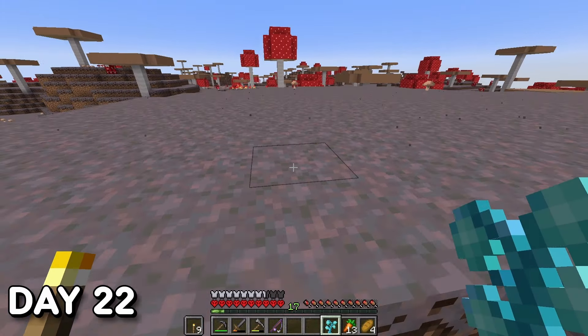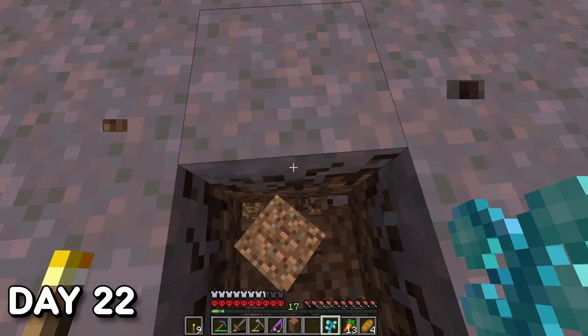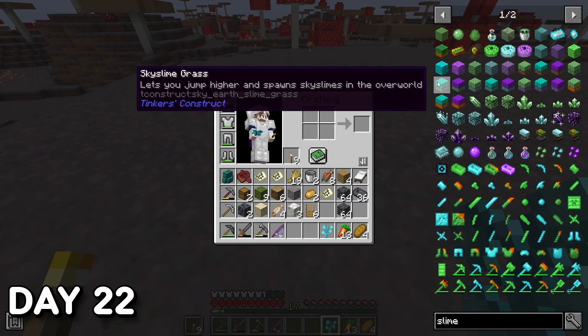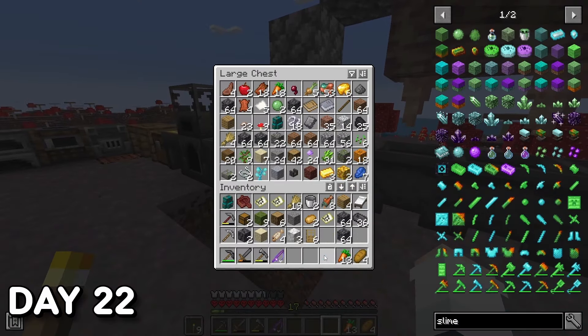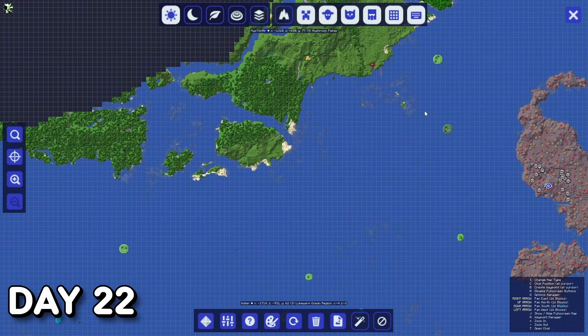Day 22. From all the looting I'd done, I found a Skyroot Sapling — if planted, it would provide a slow but nice supply of sky slime for Tinkers. Unfortunately I couldn't grow it without slimy dirt or grass from the slime islands I'd been boating past for several days. If I had known this I would have grabbed some. It was also at this point I remembered I had a world map mod, which I kept on for the remainder of these 100 days.